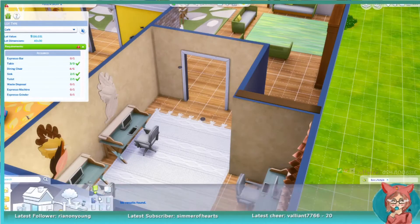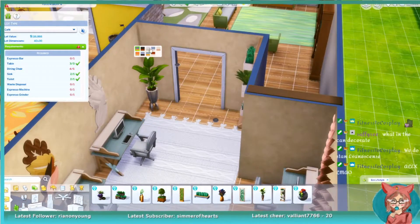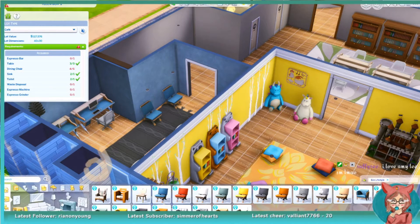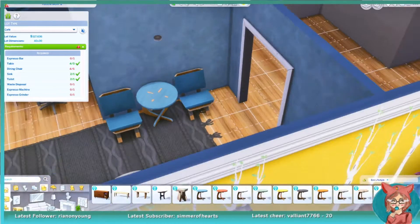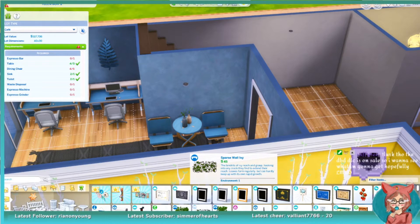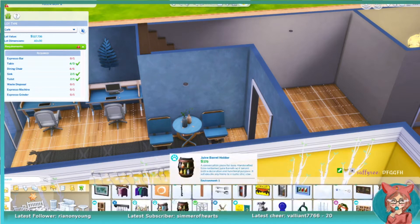Right now I'm just trying to add more detail into the rooms — plants, wall decorations — which usually takes me the longest because I never know what I want to put or what's going to look right. I guess that is the fun part with decorating. It's just sometimes I'm like, what is this? It looked cute a minute ago, now it doesn't. So I'm upset and I change it.